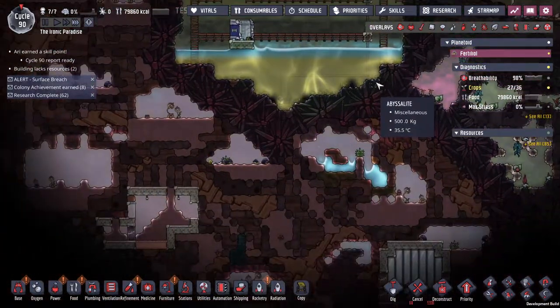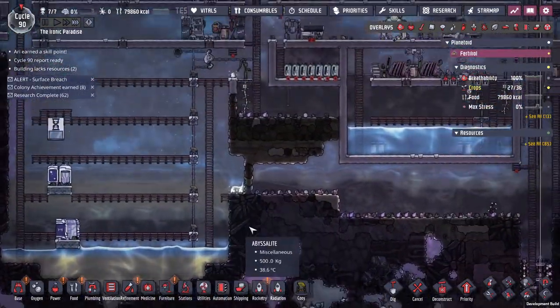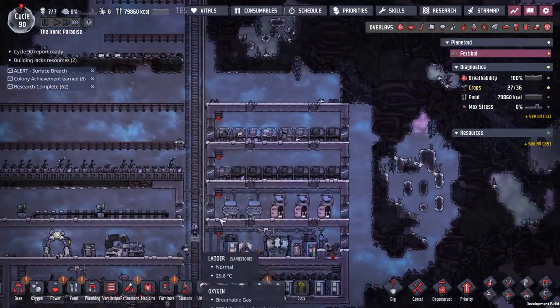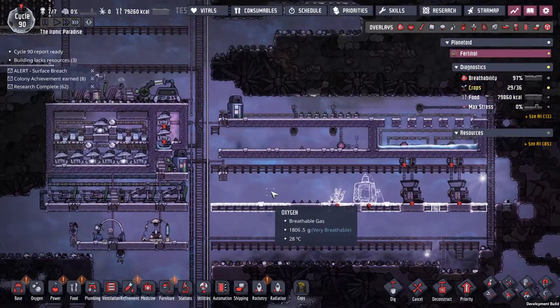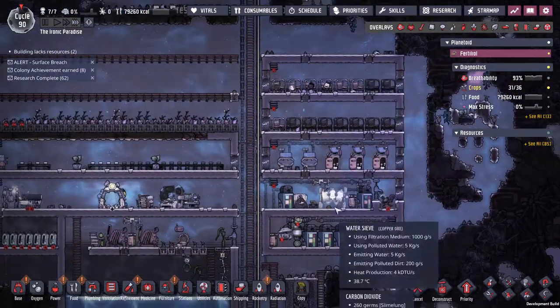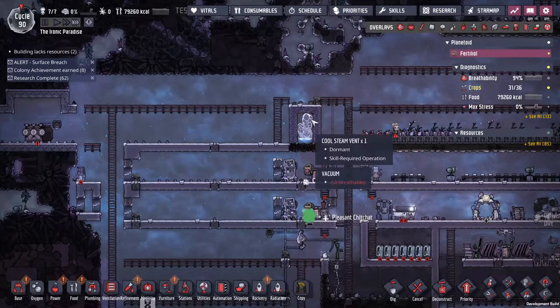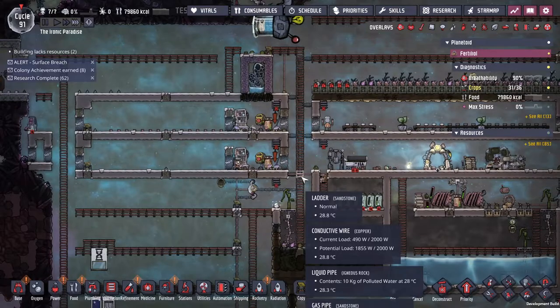I'm definitely running into the limits of what my six — and now seven — dupes can do. They're definitely not supplying and doing stuff as fast, but I'm also asking them to do quite a bit. Cycle 90, this isn't bad. Idle and dormant — I gotta wait until I get slime, gotta wait until I get steel to start dealing with those.